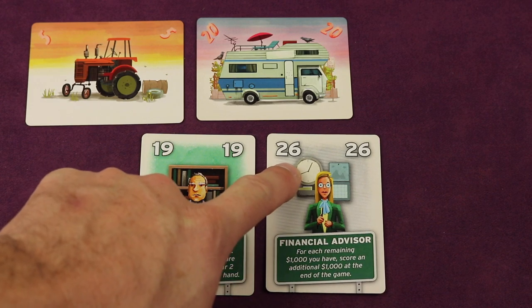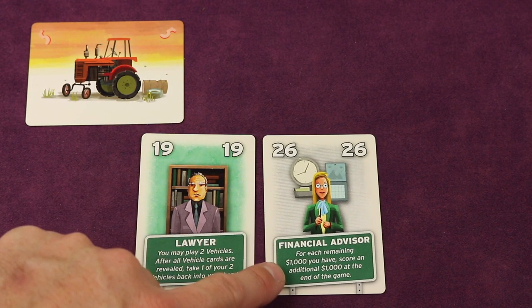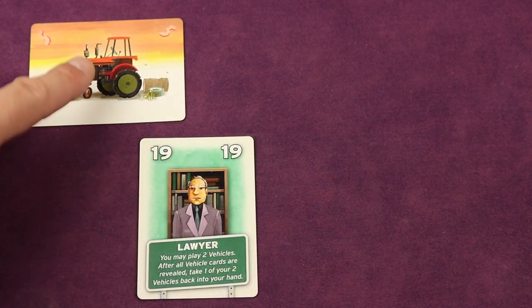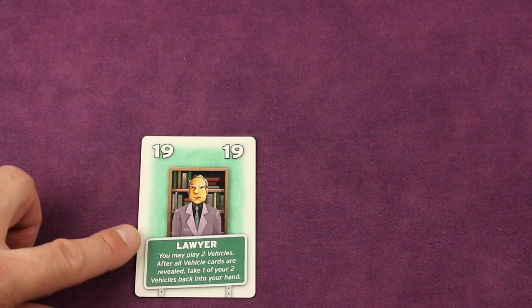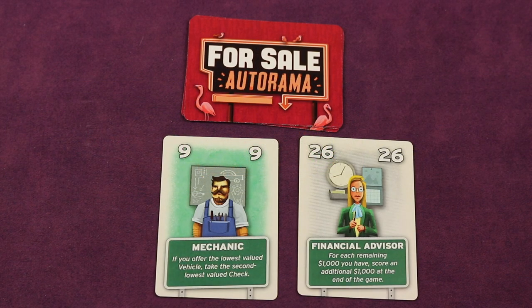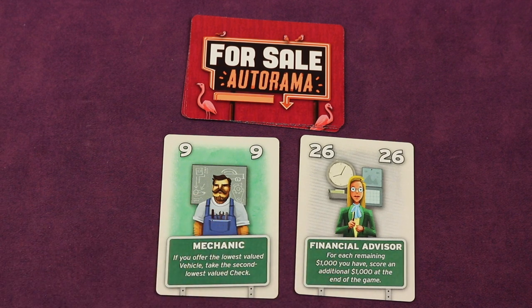The next highest player (26) wins the next highest car, which goes face down in front of them. Their gray-back advisor has an end game ability — for each remaining $1,000, score an additional $1,000 — so they keep it face up. The last player takes the lowest car, placing it face down. Their green-back card activates in the selling phase, so it stays face up in front of them too. You then deal three more vehicle cards and repeat, starting with who won the highest card last round, continuing until the vehicle deck is depleted.